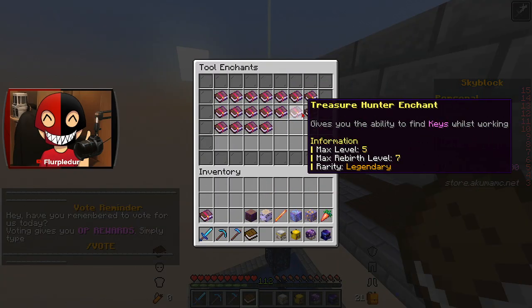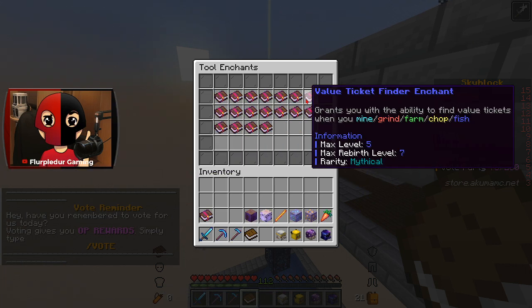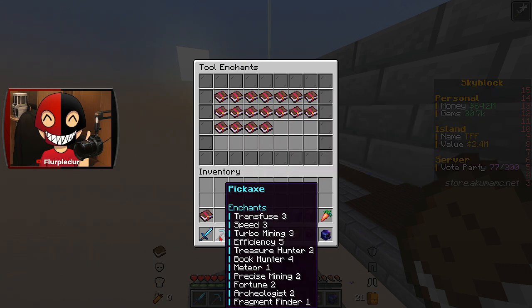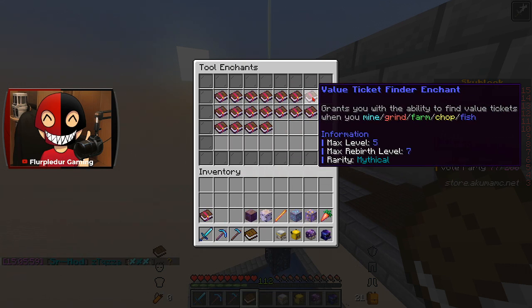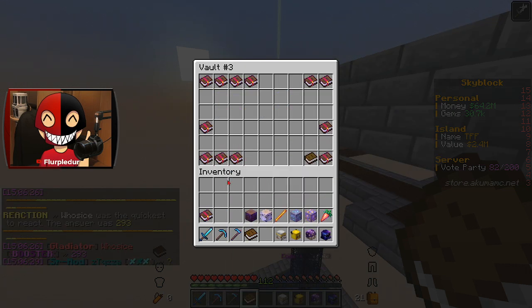I gotta find a mythical enchant that I can easily... Is precision mining legendary? Value ticket finder is mythical. I do have fragment finder on my pickaxe, and that maxes at level 3. Fragment finder's my best bet. I'm gonna wait on that though, of course — I'm gonna have to get some experience. I'm gonna do that probably next time.